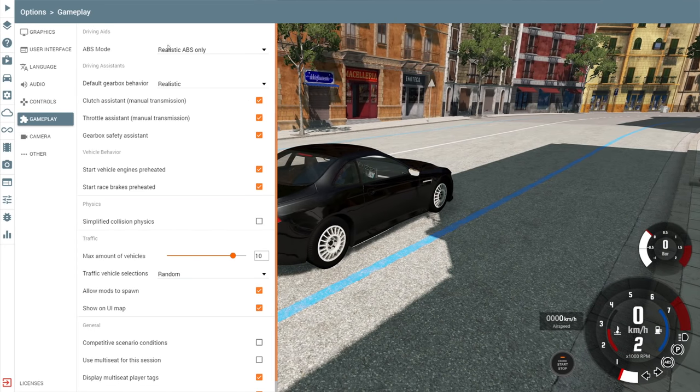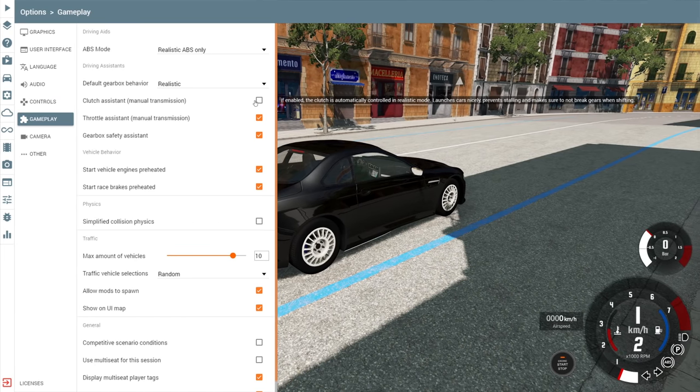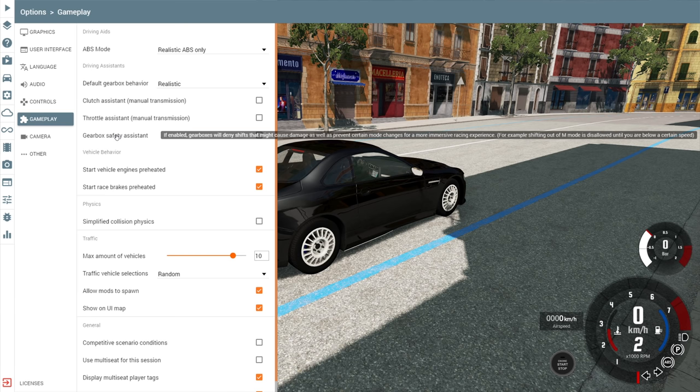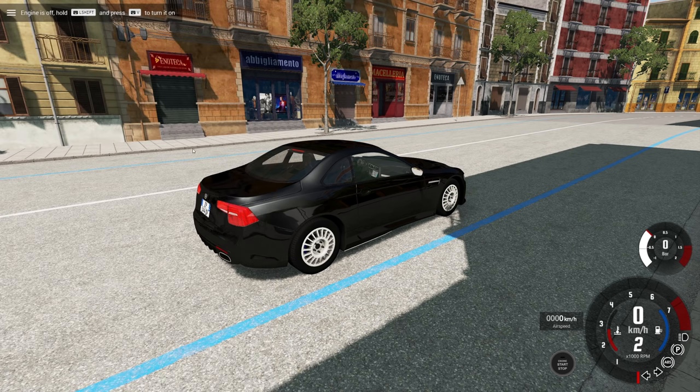Let me show you the setup. BeamNG has some filters here. I use realistic ABS, realistic gearbox, but clutch assist is going to have to go off. Throttle assist is going to have to go off. And the gearbox safety assist is going to go off as well. This basically means I'm going to be able to explode the transmission, which I don't necessarily want to do, but it is now an option. And the car has stalled immediately.